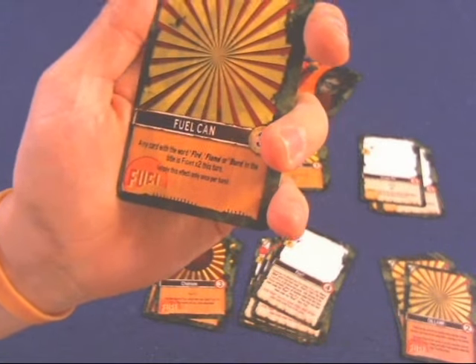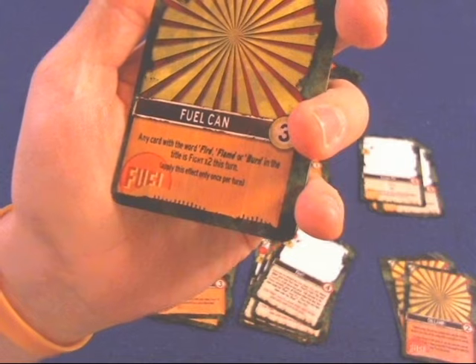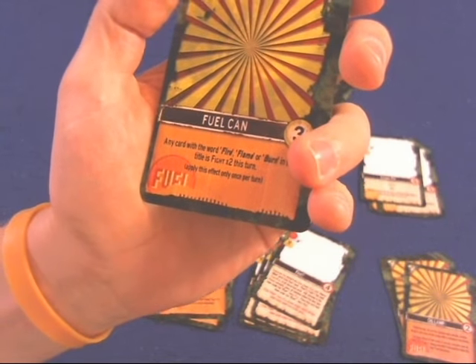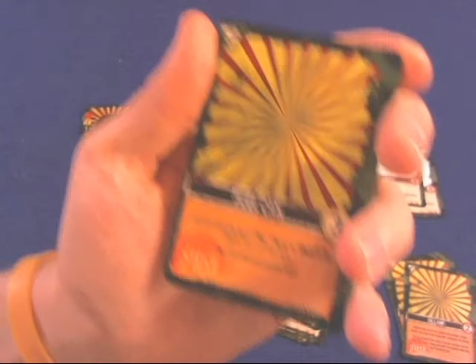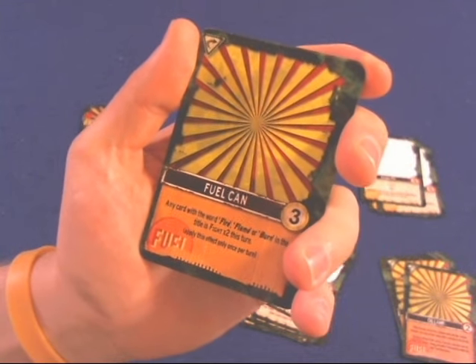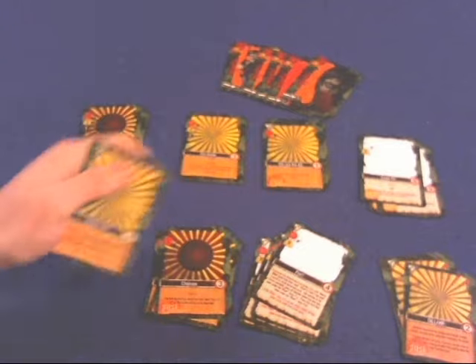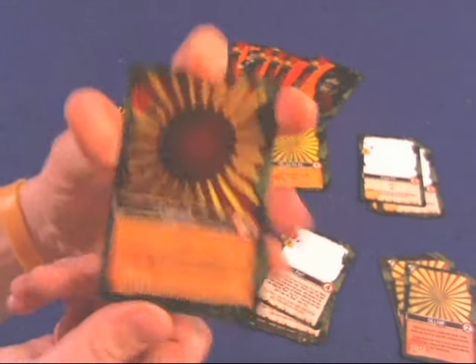Next we have the Fuel Can. Any card with the word fire, flame, or burn in the title gets fight times two this turn. This is a great helper card — it has the fuel icon so you can use it for various fuel-related things, but also it doubles your attack which, if you have a good weapon, can really bump it up.